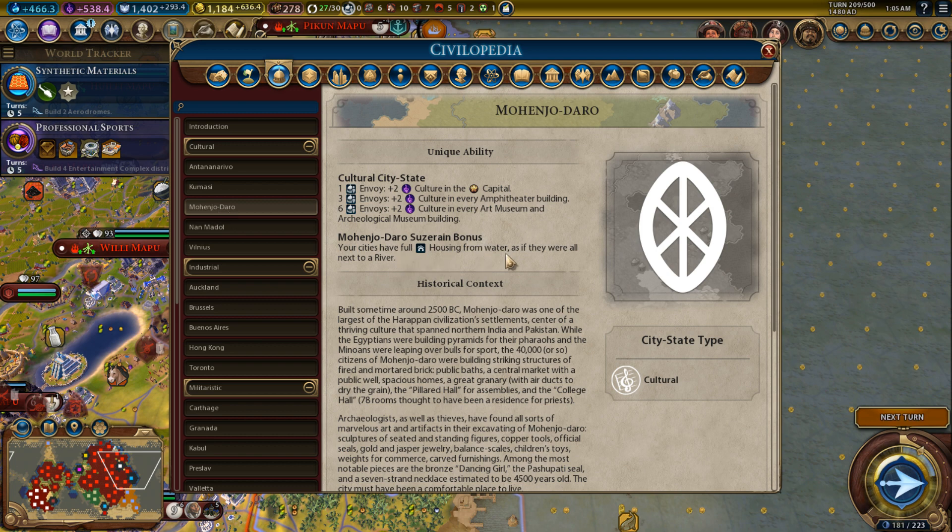Mohenjo Daro: your cities have full housing from water as if they were all next to a river. The way I play, I always build cities next to rivers or lakes so they have fresh water, or next to coast for some housing. I usually don't build aqueducts. I pretty much never find that my problem in the game is not having enough housing, so Mohenjo Daro is not my favorite.